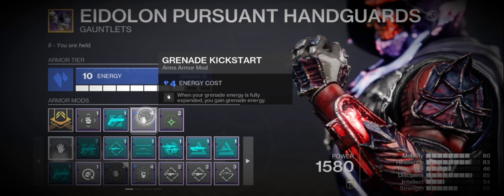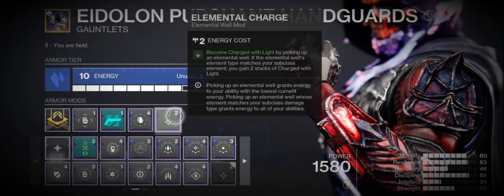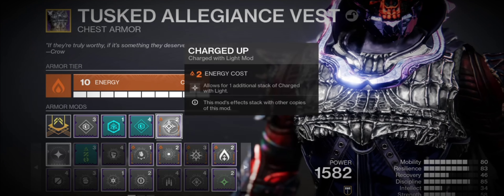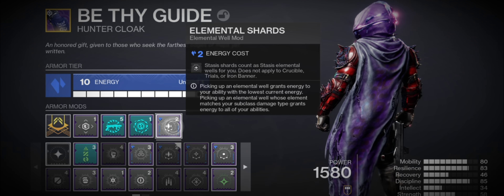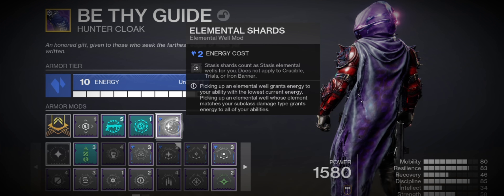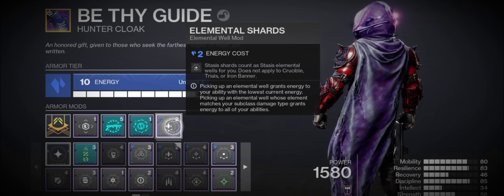We have Grenade Kickstart, so when we throw our grenade we get increased grenade energy back straight away. Then Elemental Charge — we become Charge of Light times two when we pick up an elemental well that matches our subclass. On the chest piece, Charged Up allows us to carry three stacks of Charge of Light at all times. On the hunter cloak, Elemental Shards means the stasis shards we make with the crystal inside the Duskfield grenade — when we shatter it — will create stasis shards, and every time we defeat a frozen or slowed target we collect them and become Charged with Light.